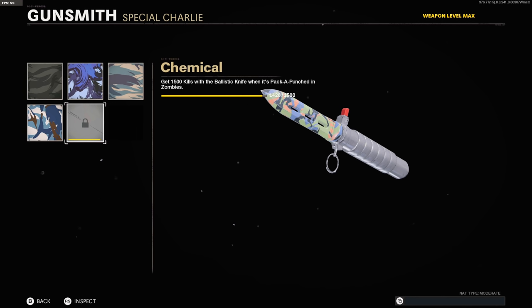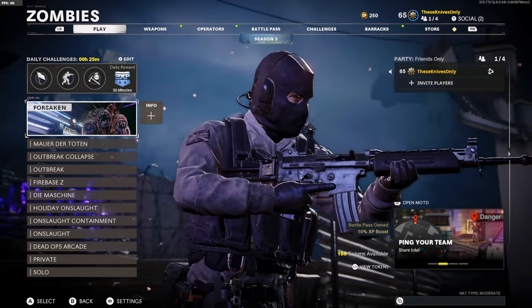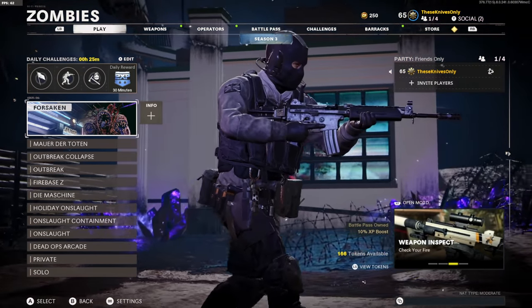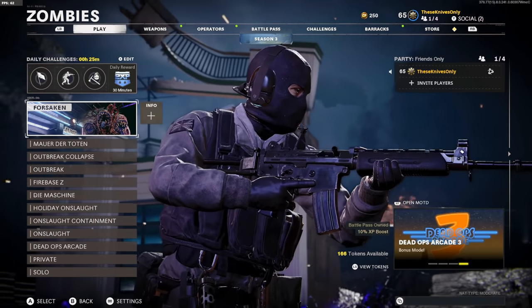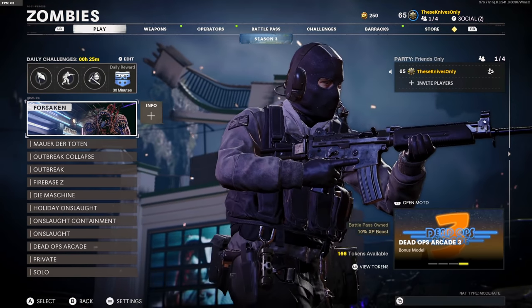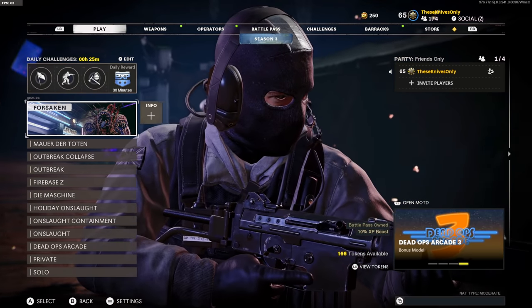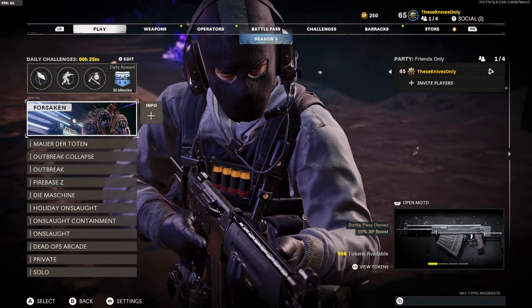And that's what we're going to do for today's video. Once I unlock Dark Aether — which shouldn't take too long because all we need is pack-a-punched kills — we'll hop into some multiplayer, play a couple games, and just see what happens. Hopefully you guys enjoy today's video. If you do, as always, make sure you drop a like down below. Let's see if we can hit 6,000 likes. Without further ado, let's go hop into a zombie game and knock out Dark Aether on the Ballistic Knife.